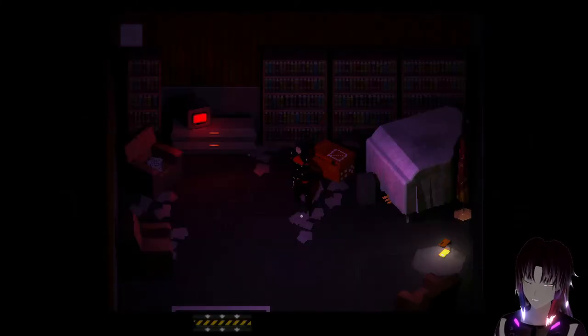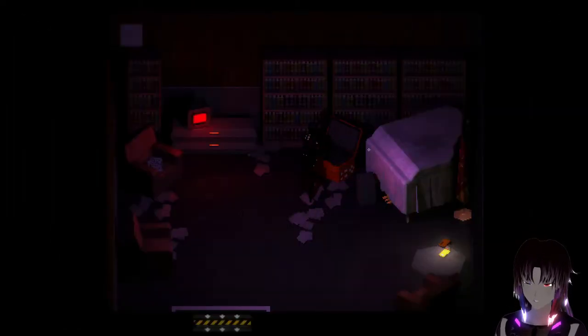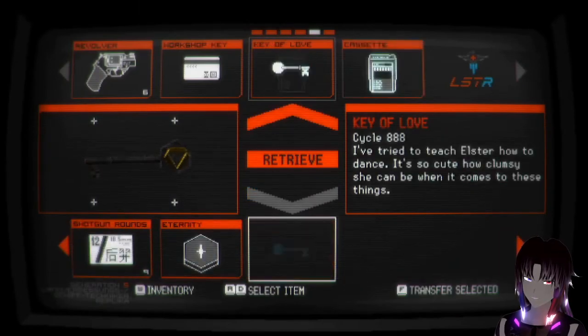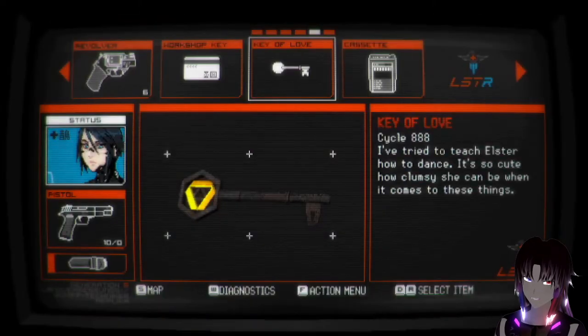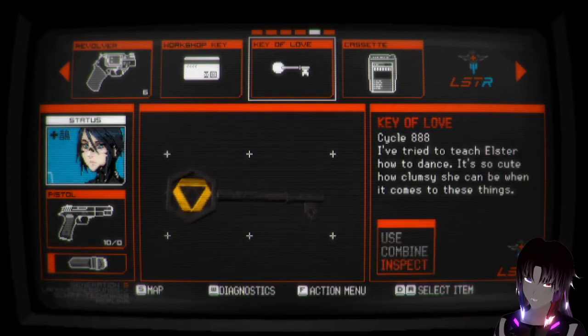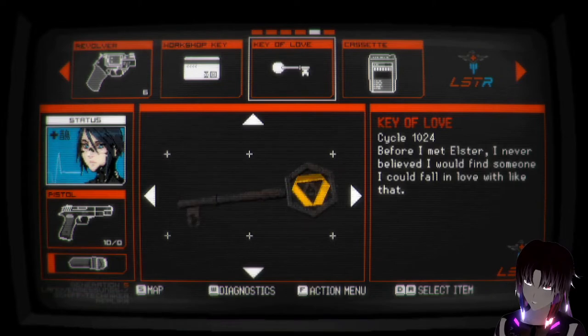In the playthrough I did before this part, I learned that the inspect function actually has a little bit more juicy details to it that I didn't realize until I actually looked at things. So we're going to look at the Key of Love as an example, because we're going to be getting the Key of Eternity. Key of Love, cycle 888: 'I've tried to teach Elster how to dance. It's so cute how clumsy she can be.' The eagle-eyed among you will notice that's totally not the Penrose icon. Cycle 1024, before I met Elster: 'I never believed I would find someone I could fall in love with like that.' How cute.